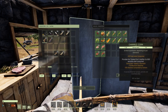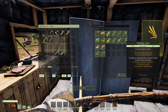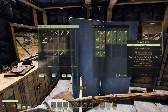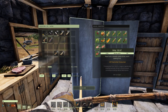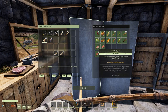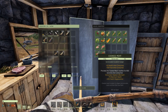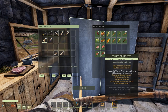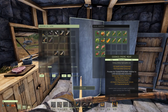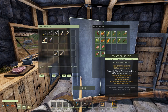The cooked fish gives you plus 75 maximum health and plus 20% stamina regeneration. The cooked meat from raw meat gives you plus 75 maximum health and 20% health regeneration. And prime meat, found in higher tier animals, gives you plus 100 maximum stamina, plus 150 maximum health, plus 20 health regeneration per minute, and plus 5% experience gained.